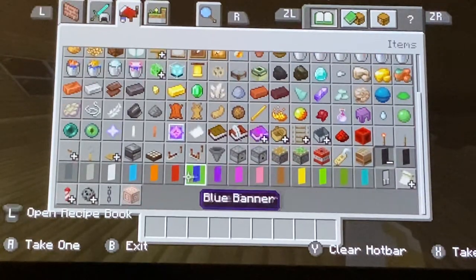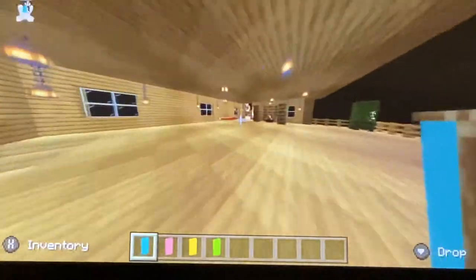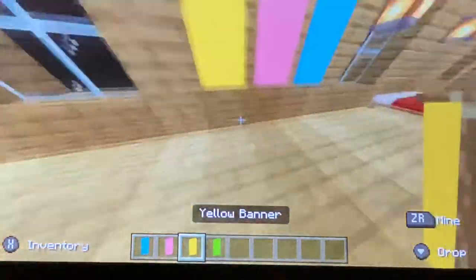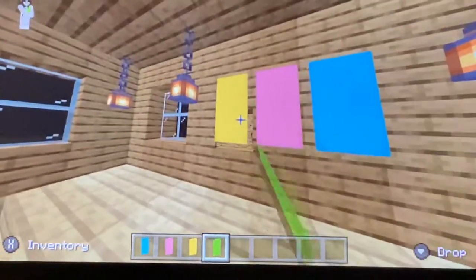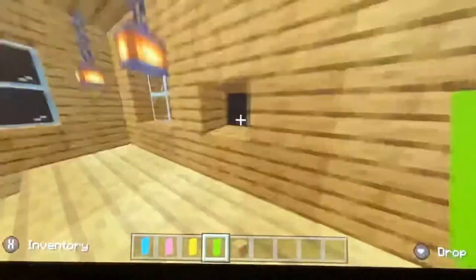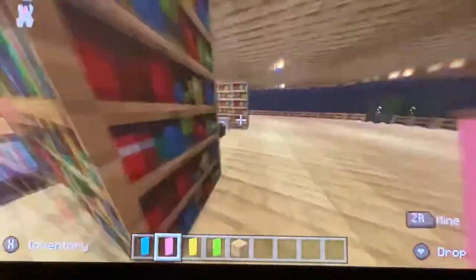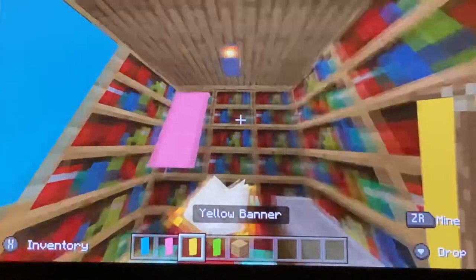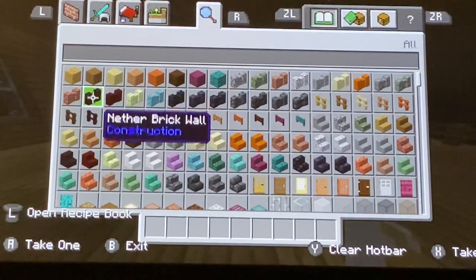I'm going to get some banners — a blue one, a pink one, and a green one — and align them against the wall. The green one doesn't go well there though. We'll place them in the library area instead. There are only three banners but that looks pretty good now.